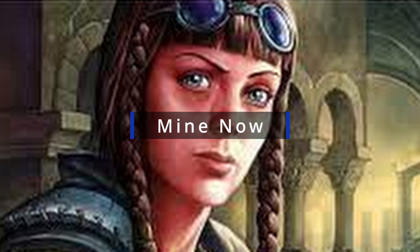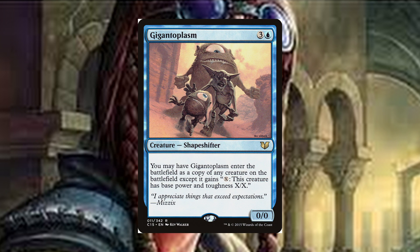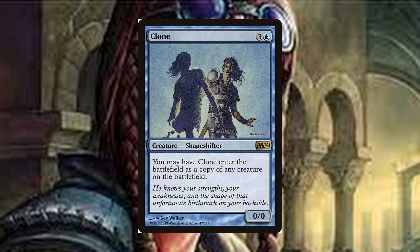One of the mottos of this deck is if you can't steal them, join them. We run a lot of effects that let us copy powerful creatures on the battlefield, whether they're ours or our opponents, like Gigantoplasm — a four-drop zero-zero shapeshifter. You may have Gigantoplasm enter the battlefield as a copy of any creature on the battlefield, except it gains X: this creature has base power and toughness X/X. It's great because it can copy a creature with a good ability and we still have the capacity to turn it into a giant beater later in the game. We also run Clone — a four-drop shapeshifter. You may have Clone enter the battlefield as a copy of any creature on the battlefield. It's a classic four-mana copy effect.